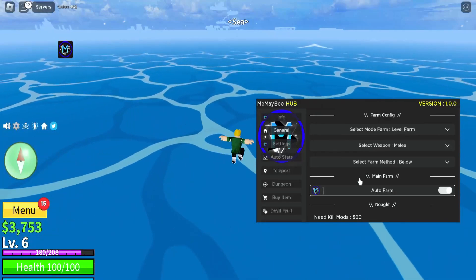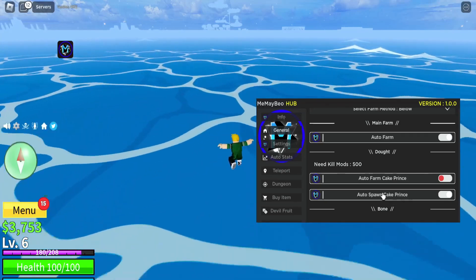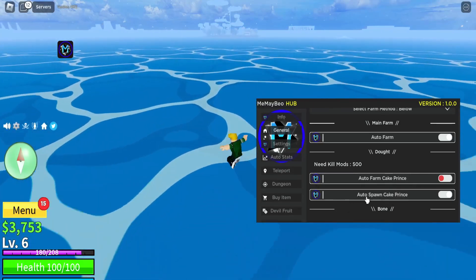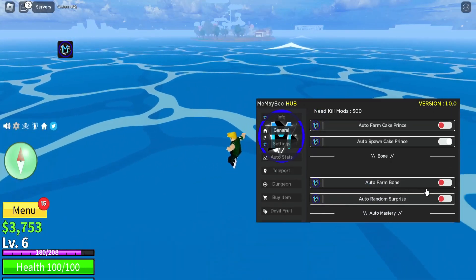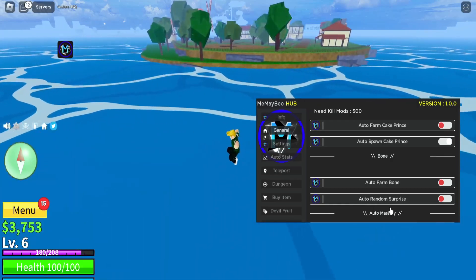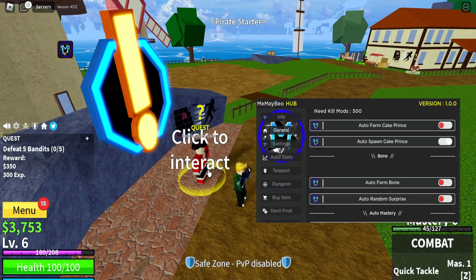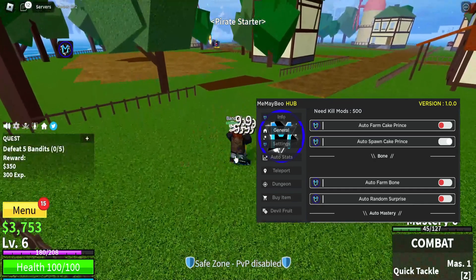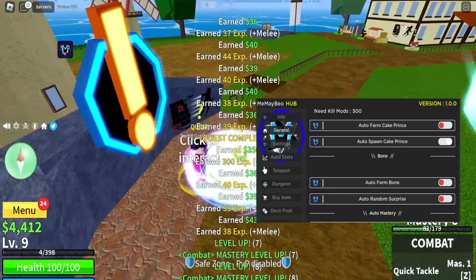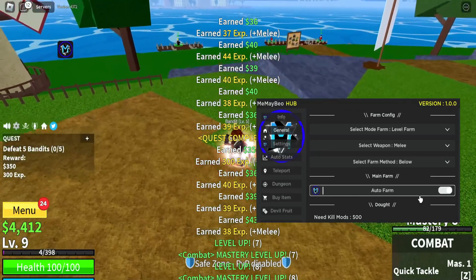Let's click auto farm and as you see it takes me there. This might take a while — I've tested this out and some things take a very long time to get to. Yeah I don't know what some of these other options do. As you see it's going to start now — it takes the quest and it's killing them. And there you go, it's completed it, and it'll just keep doing this over and over again.